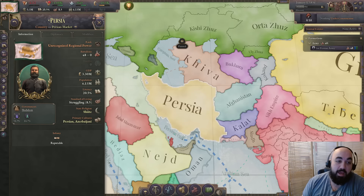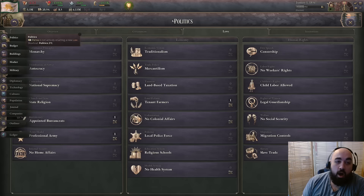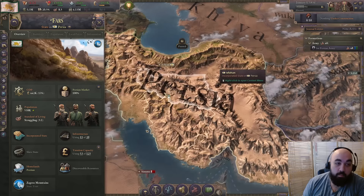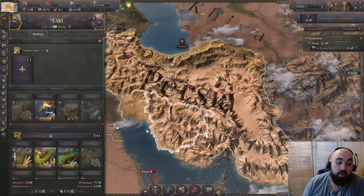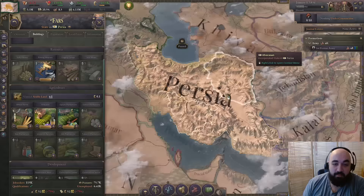Next up we have Persia, the only other unrecognized country on this list besides Japan. With Persia you get a similar feel of starting relatively backward in technology and laws and having to catch up. You won't have Japan's enormous population base, but you'll have some of the very best resources in the game — on a per-density basis probably the best resources, with a ton of mineral resources, tons of oil in the western portion, plus dyes, cotton, silk, and even opium.